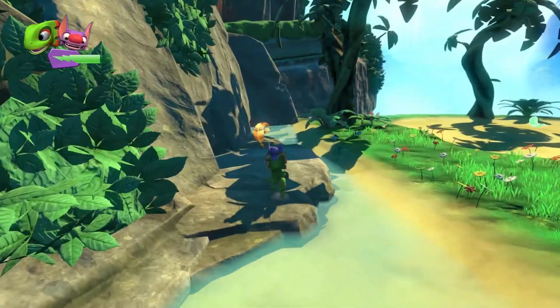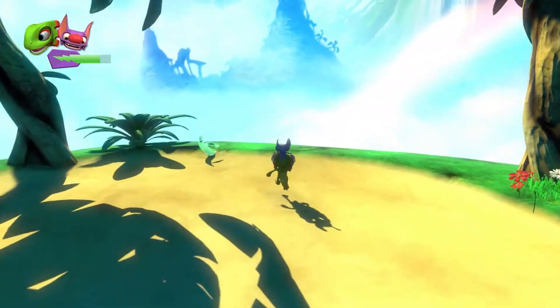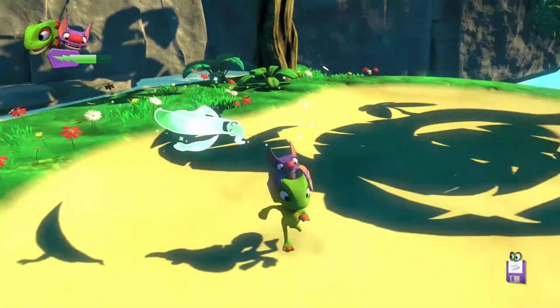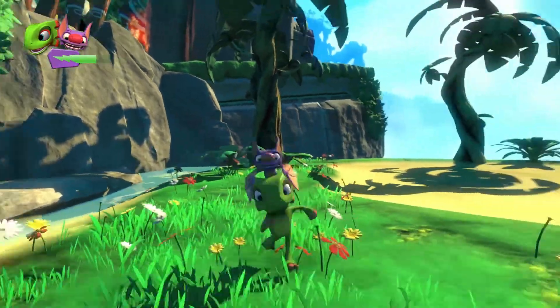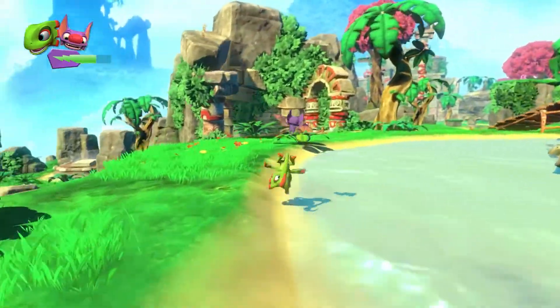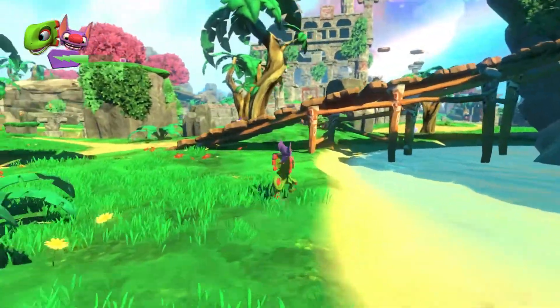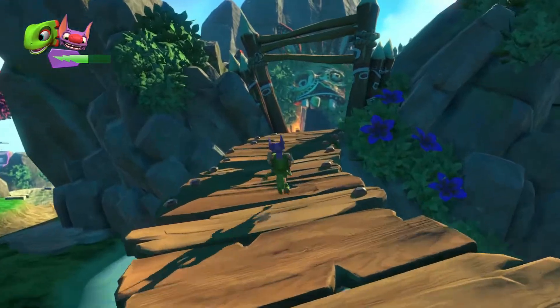If I remember right, there are 15 stars and 200 quills in each world. Right here we have ourselves a ghost — that is the second type of ghost. I think they're called speedsters? They're speedy ghost guys. To catch them, just run into them. That's roughly it. Next up, we can go up here because we have a little bit of a gate.